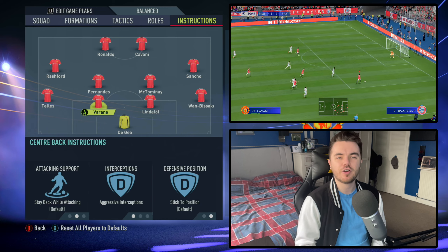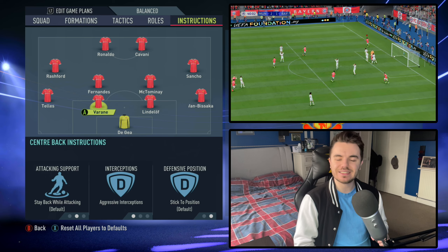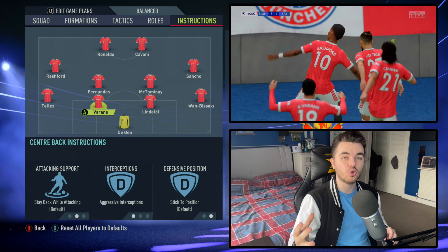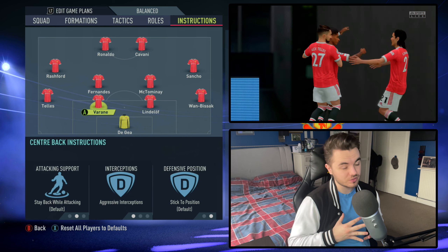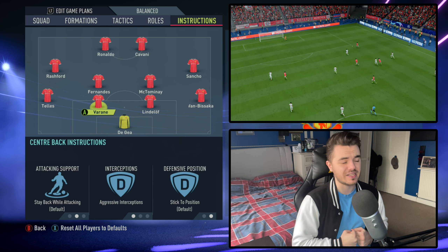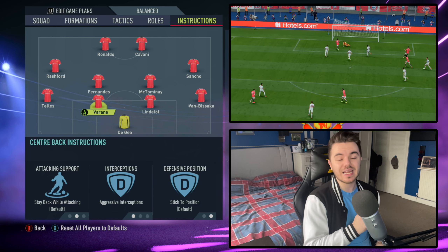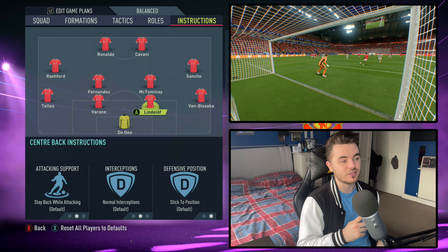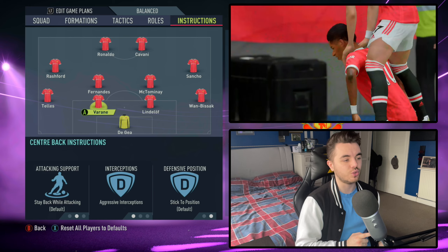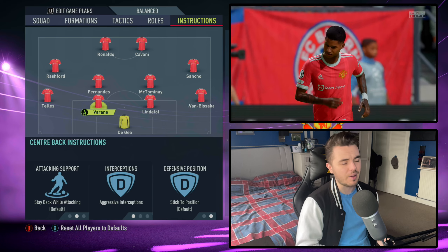With the two centre-backs, everything is the same apart from interceptions — you want one of them on aggressive interceptions. This is a way of replicating Stam, who would often step out and use his physical traits: not just strong, but also quick off the mark for a centre-back. We've used this as the left centre-back, because the right defensive midfielder — Roy Keane — is also going to be on aggressive interceptions. You want those two on different sides so you don't leave one side exposed.